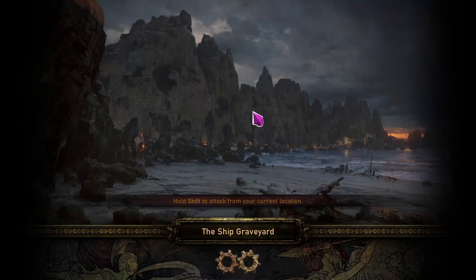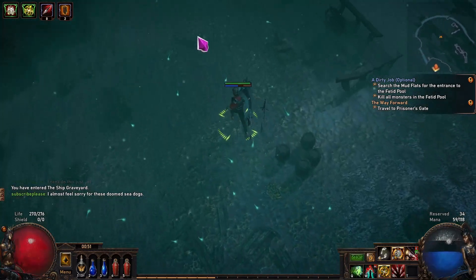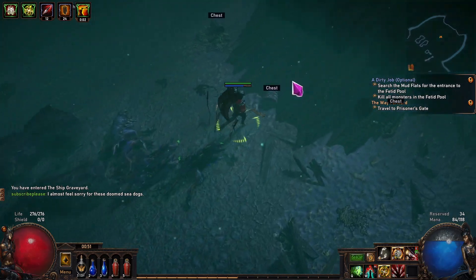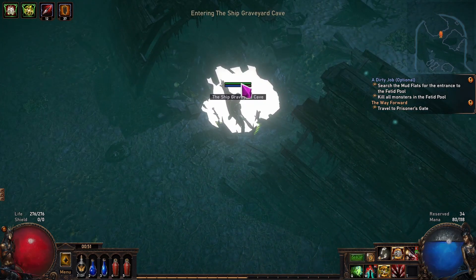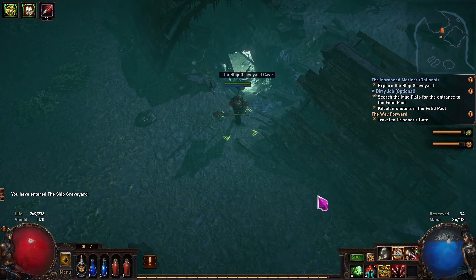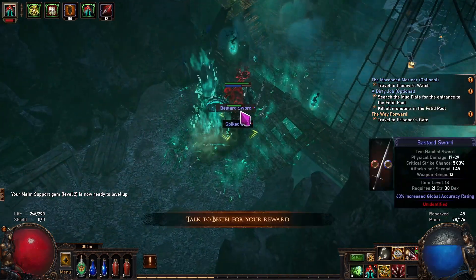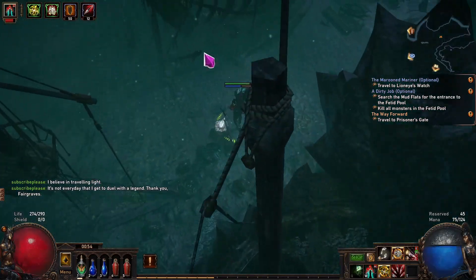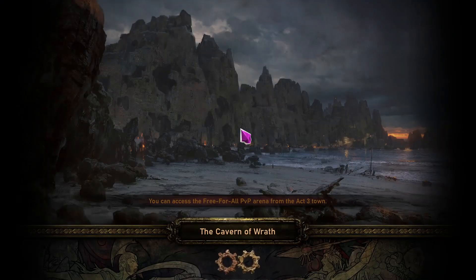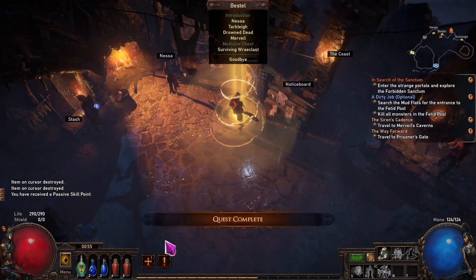In the next zone, the Prisoner's Gate, the main path is blocked by Piety who spawns pikes. After searching you'll find the alternative access to the Ship Graveyard. Depending on your layout you may or may not have easy access to the waypoint — if you see it, definitely activate it first. In this zone we need to find the entrance to the Ship Graveyard Cave. At the end of that cave, click on the corpse of a slave girl who stole the Allflame from Captain Fairgraves.